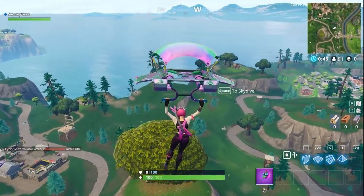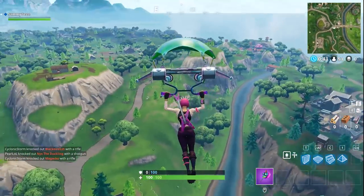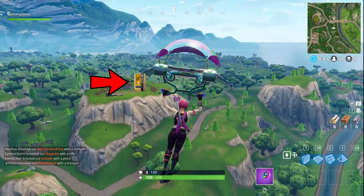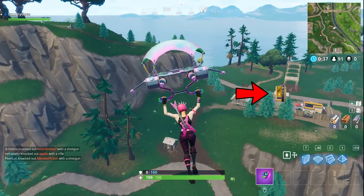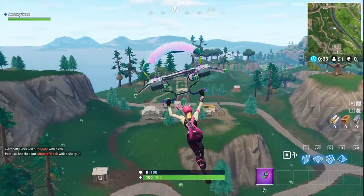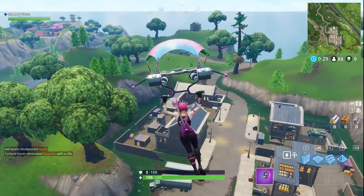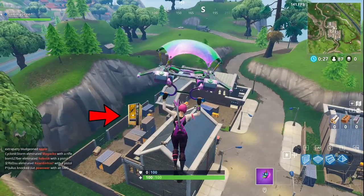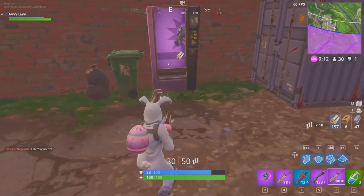The first trick that a lot of people don't know is that you can actually locate vending machines while you're diving into the map. Once you learn where a good amount of these machines are, you can usually spot 3-4 of them as you're diving down. Not only can you see if the machine is there or not, you can also see what rarity it is. Knowing exactly where an epic or legendary machine is before you land is super beneficial, allowing you to know exactly where to go after you clear the spot you landed.